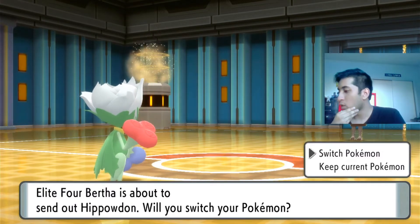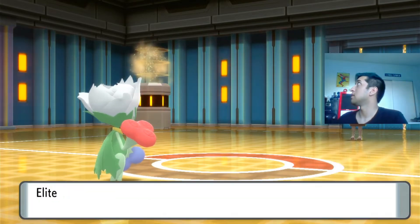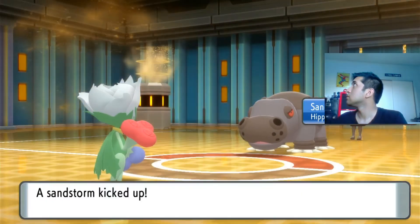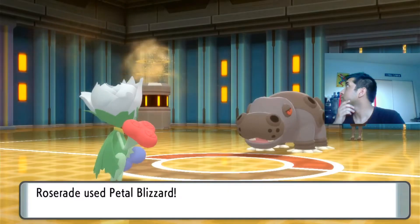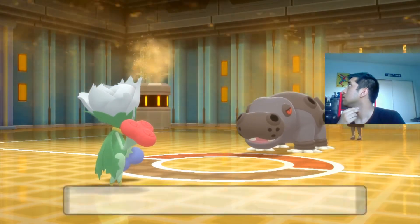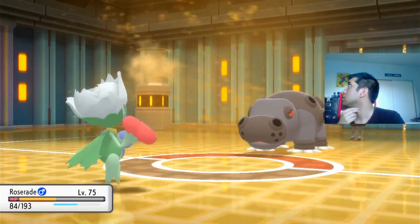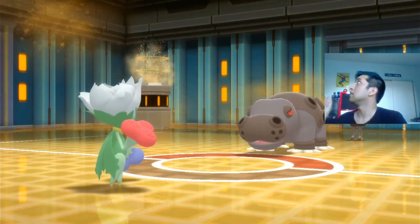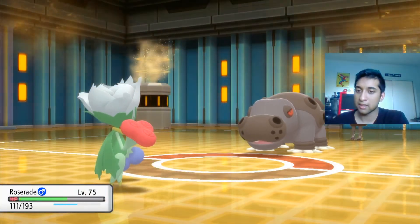You know who has an Ice move. I'm going to keep the Grass-type in though — I was thinking of putting in Dialga because it has an Ice move. Okay, it's tanky. The Earthquake hurt me a lot. Oh, it's powerful. Giga Drain — please kill it! Let's go! I wasn't sure if that would kill it, so I wanted to heal up in case it did another attack. Huge — we did it! Much easier with Roserade.